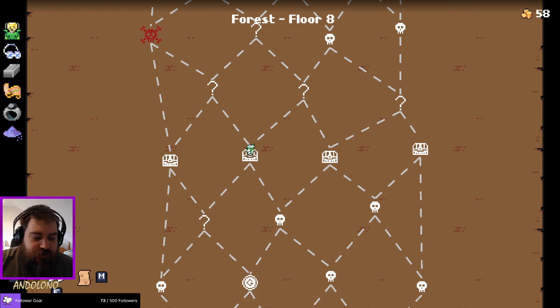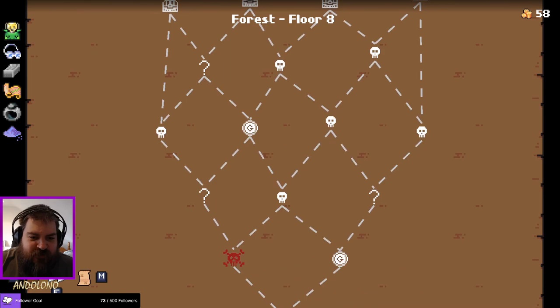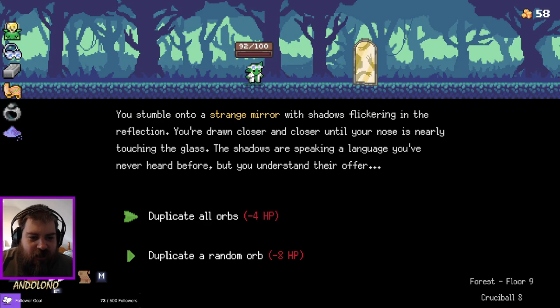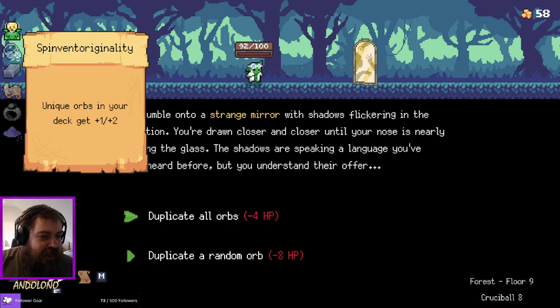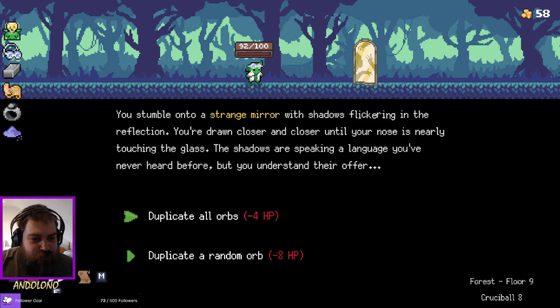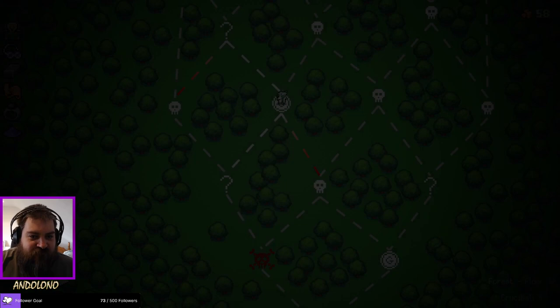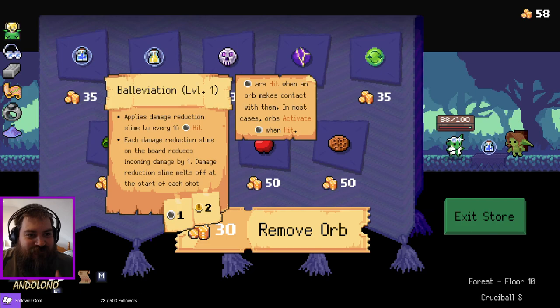We have a minor bomb synergy so I don't want to lean too much into it, but if we have to, we can always pivot towards that. Duplicate all orbs or duplicate a random one? They're both pretty bad because of spin-vent originality. However, I almost always keep spin-vent originality. Duplicate them all — I have to remove two pebbles again now, which is a bit of a shame, but I'm going to get super refreshes now. Every shot is going to be a refresh.